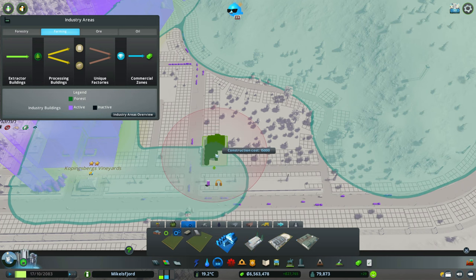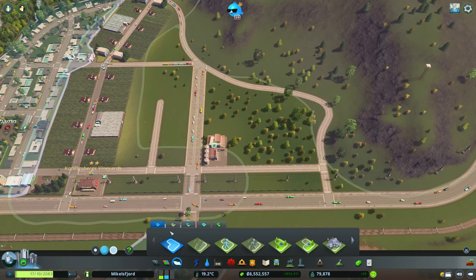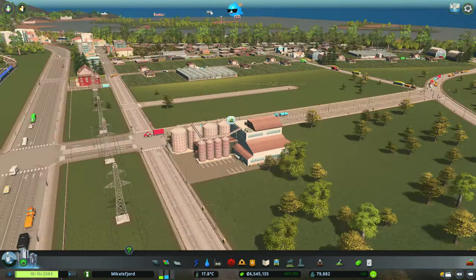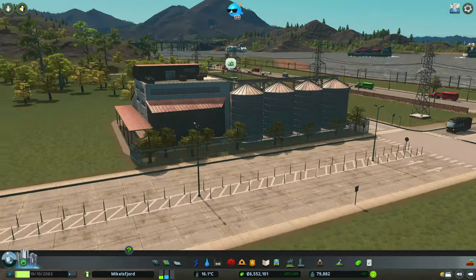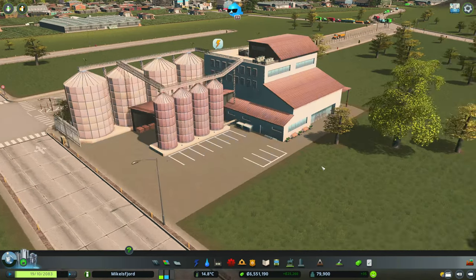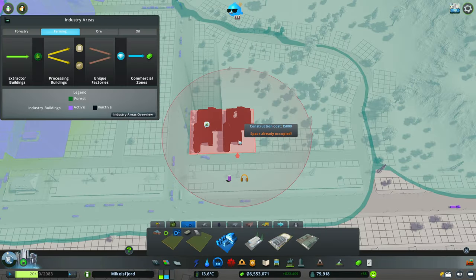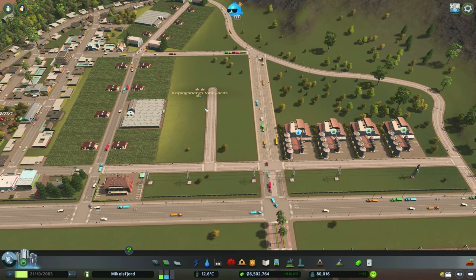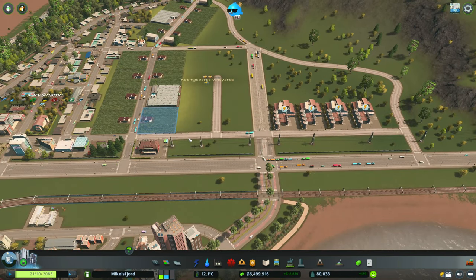The cattle shed — when you put it down it actually doesn't look that much like a cattle shed. Let's put that down and take a look. After extending the industrial area slightly, could this believably be a wine processing facility? I think so — these towers look a bit like vats, they could be fermenting wine. So we're going to run with it and get a few in here, because we really do need some processing capacity in this area.